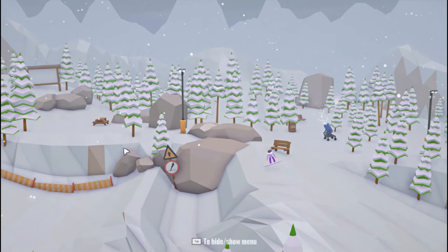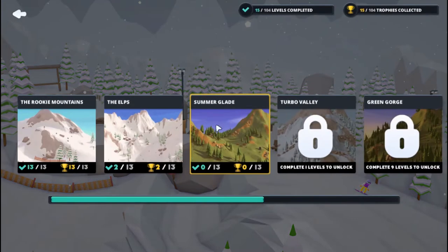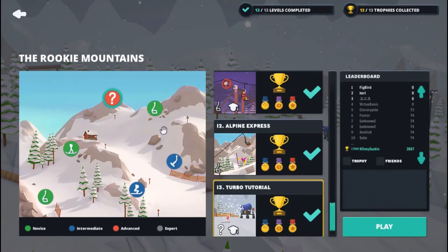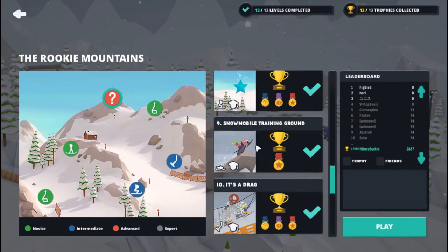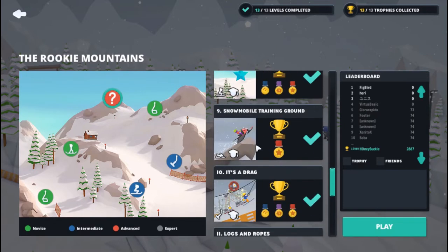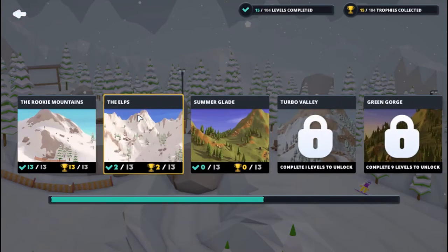Hello and welcome, this is Honey Simple bringing you a new game called When Ski Lifts Go Wrong. We're going to jump in on a campaign. I have already played a little bit just to see how the game works — completed all of these 13 to 13 levels.